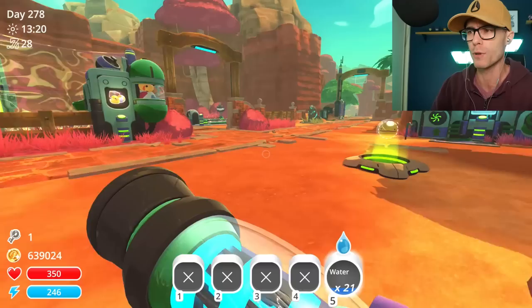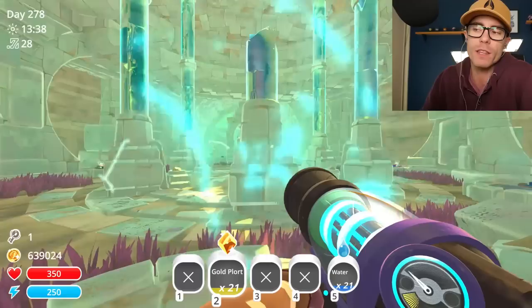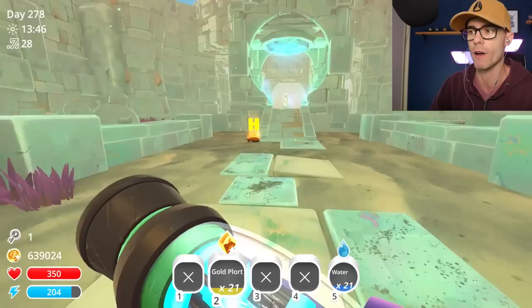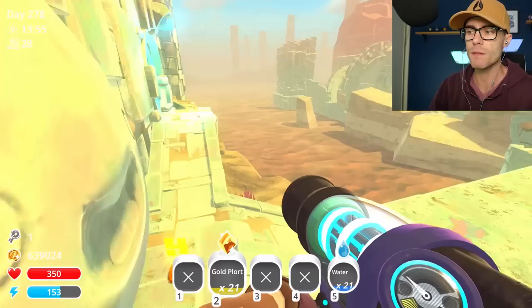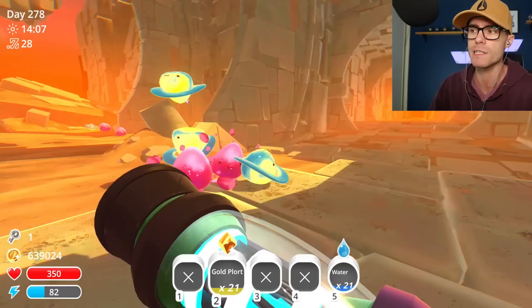So what we're going to do is we're going to try getting some Gold Plorts. Where am I going to get some Gold Plorts from? Somehow I now have 21 Gold Plorts. I've got the Inventory mod installed, which allows you to change your inventory and put anything you want in there. It's great for testing purposes. We're also going to be doing some of your suggestions - I got something like 250-odd comments on the last video. People had suggestions on Largos and stuff, and everyone wants to see a lot of Slimes combined with the Arcane Slimes.